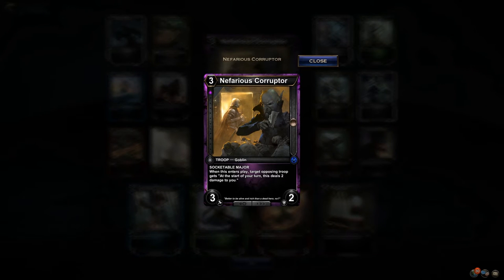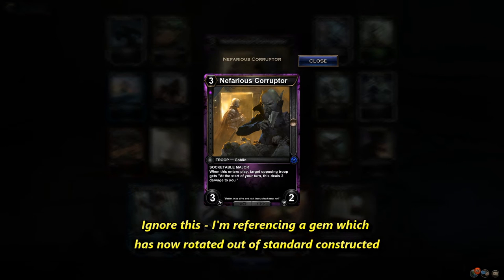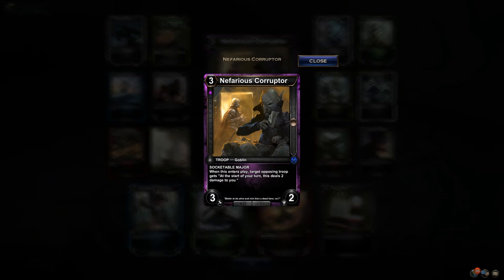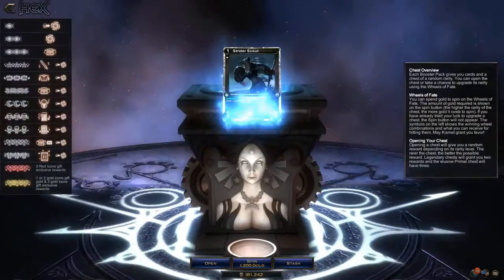This is one of the cards that was buffed slightly during the PTR. Now it's a 3/3/2, and at the start of your turn a troop deals damage to you. Really good as a sideboard card — not only because of the socketable major which can reduce something's power by three, but really good against troops that stick around and make everything horrible. Put Reese on it and every turn it's dealing two damage — puts them on a nice clock. Good sideboard.